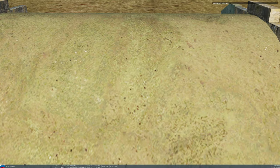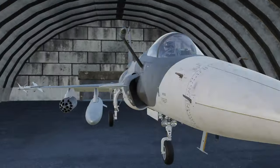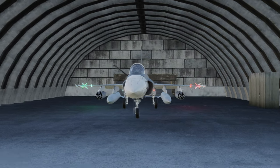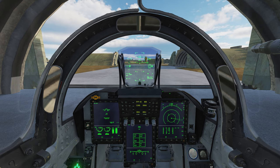Another thing that has been altered in this mission is the ordnance. You now have two fuel tanks, because the Thunder has rather short legs, even for the flight down to Sochi. You will now also have two pods of unguided rockets, though of course you can change them for bombs or anything similar.